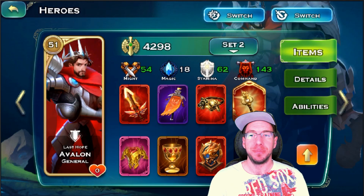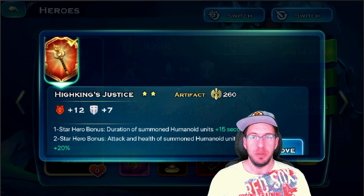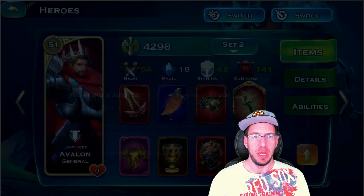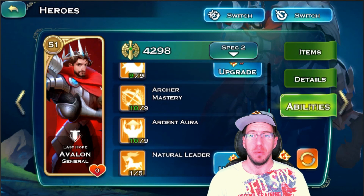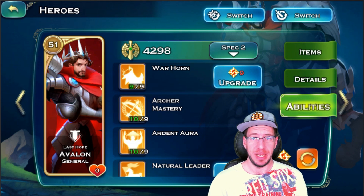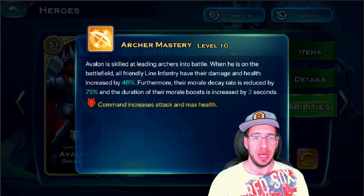Warhorn is super strong. When it comes to the Justice artifact, you have two options: you can either put it on Avalon for slightly more HP for all of your troops and slightly more Archer HP and Archer damage, or you could put it on Alena for slightly more Magic Resistance. It's completely up to you — there are so many variables with artifacts. When we look at the skills, the big takeaways are maxed out Aura, maxed out Archer Mastery, and as much into Warhorn as possible. I still prefer to hold one point into Natural Leader.